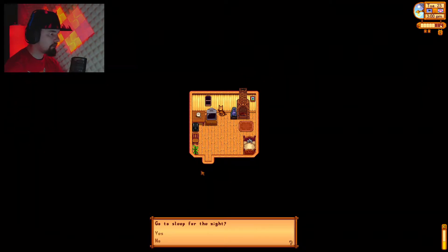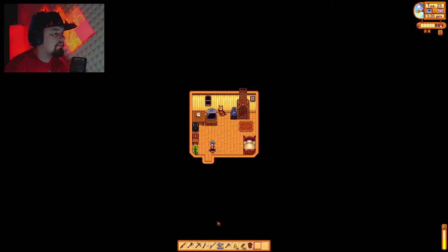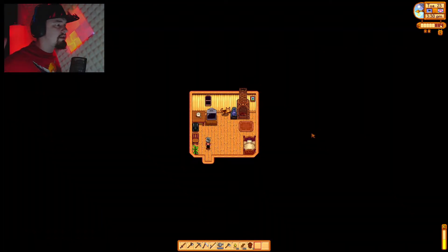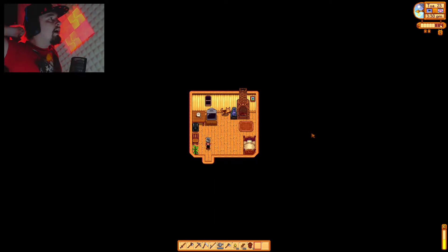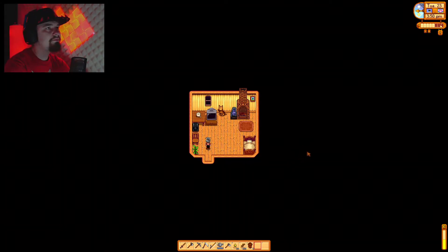Why is your house the only one made of stone? Mine is a wooden house — you pick whichever house you want. I've gone to sleep. I thought we were — oh wait, it's 3:50 PM, never mind. It seems darker because it's raining but it isn't actually night yet.